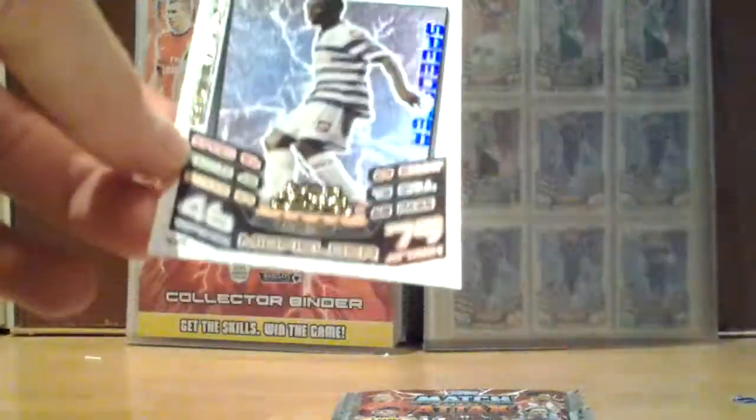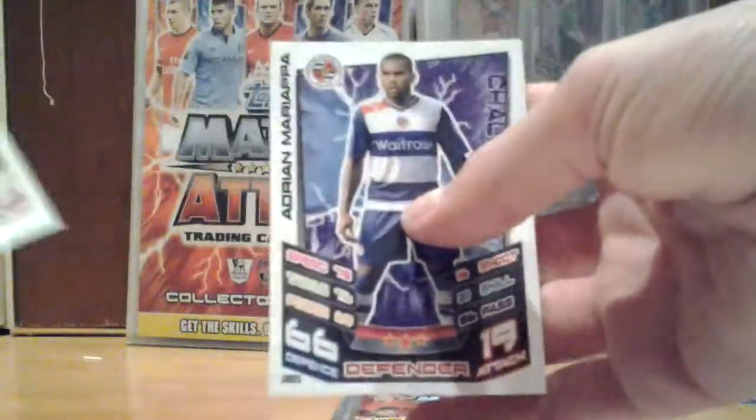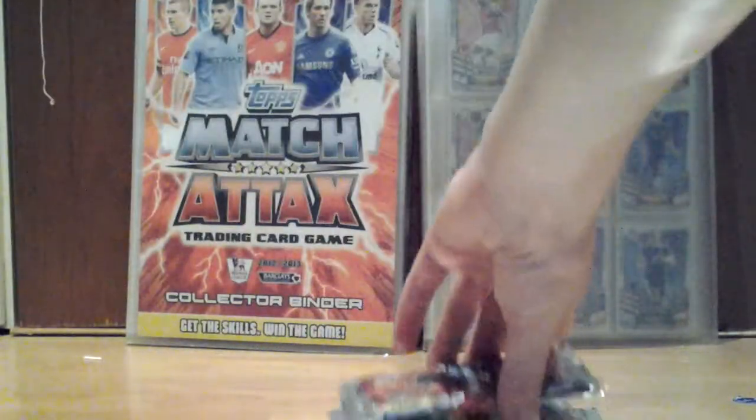Midfielder Sean Wright-Phillips — which is a trade, I think, not too sure, but that's going on. We've got Mauro Buscelli, Tony Hibbert, Meyou and Adrian Mariappa. And our next pocket, sixth pocket.